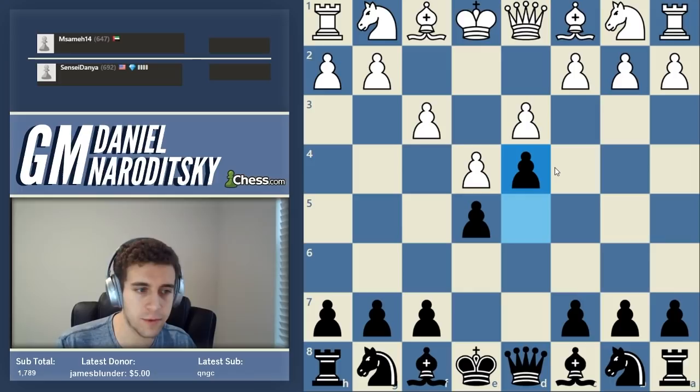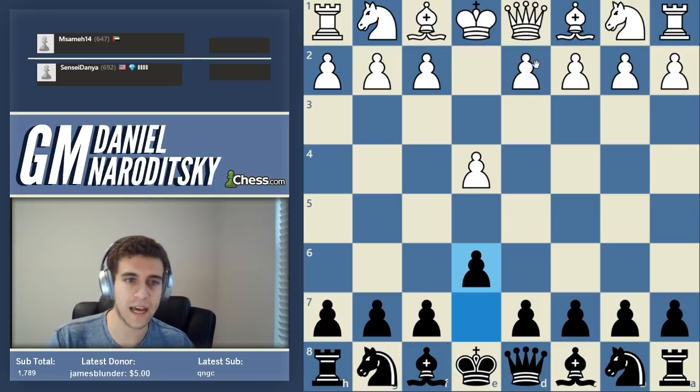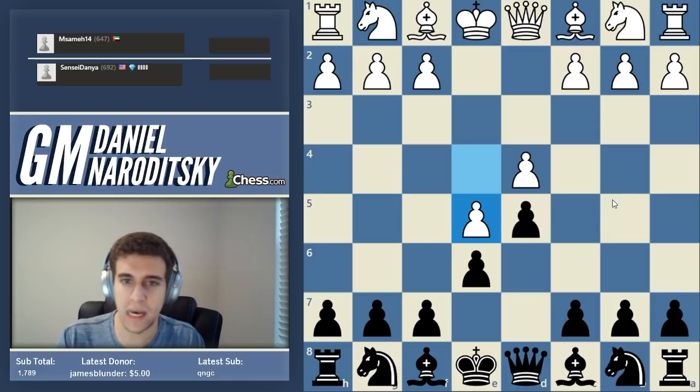A closed center is not bad in general, but closed center positions are hard to play if you're a beginner because they involve a lot of maneuvering and slow play. There are completely good openings which involve a closed center - one example is the Advanced French, which is good for both sides. White closes the center voluntarily - it's one of the best weapons against the French, but it's a very hard opening for a beginner because it involves knowledge of a lot of deep positional themes.